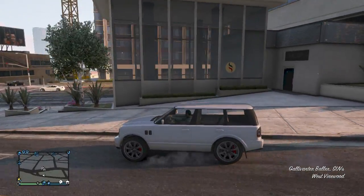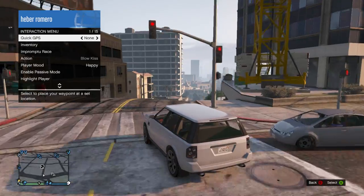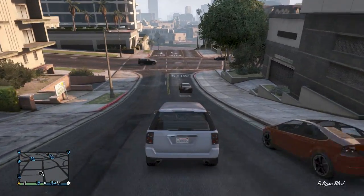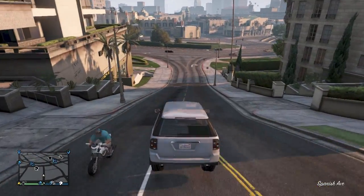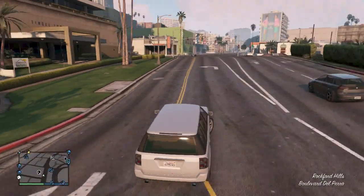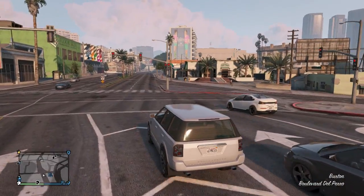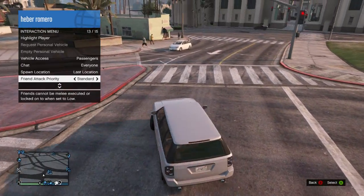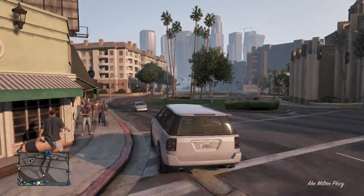I'm not sure why I spawned here, but you also want to have your spawn location set to wherever your garage is. Go into your settings and set your home location to a garage — any garage you want.